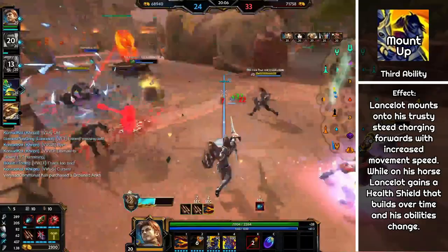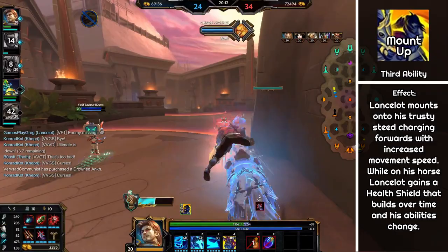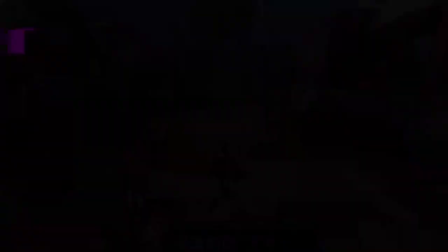You jump off your horse, putting the skill on cooldown, if you use either of the first two mounted abilities, if you get stunned, or if you lose any of your health. While mounted you also gain a shield, which is super helpful for keeping you mounted even while taking damage. There is a very small initial shield and then you gain a bigger shield over time as you remain on your horse, up to a maximum of 740.